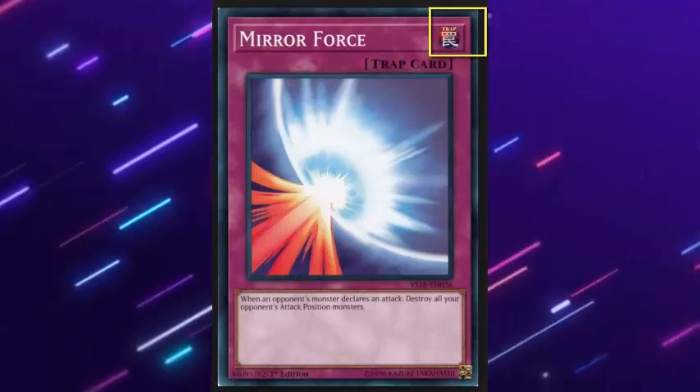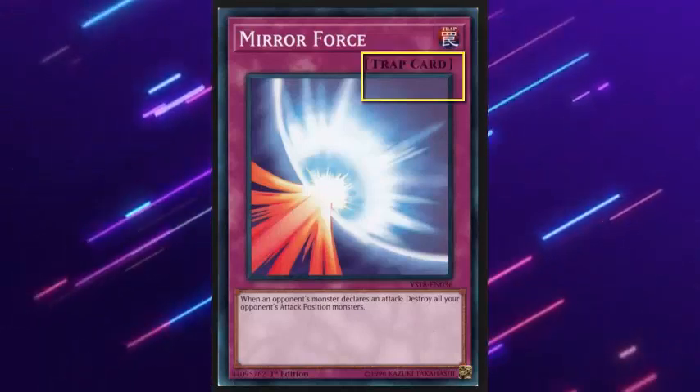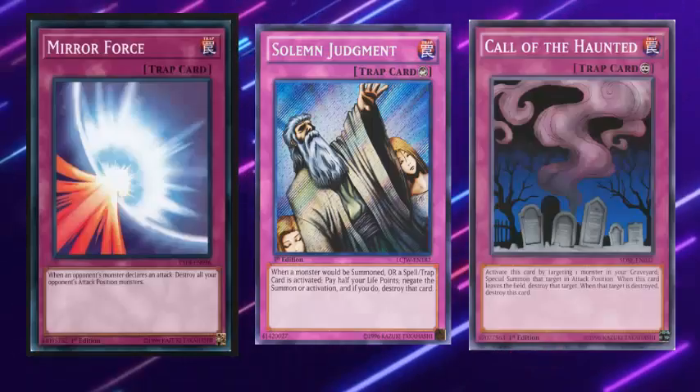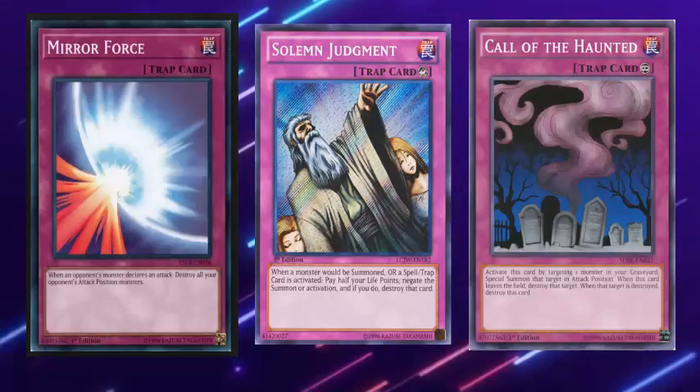A trap card is divided into: 1. Type of card, 2. The category, 3. Name, 4. The effect. There are only three types of traps: normal, counter, and continuous.